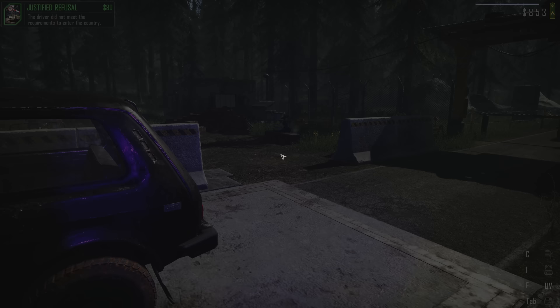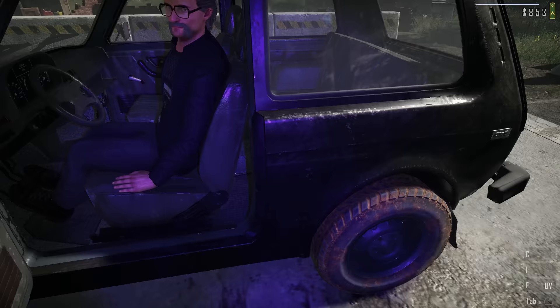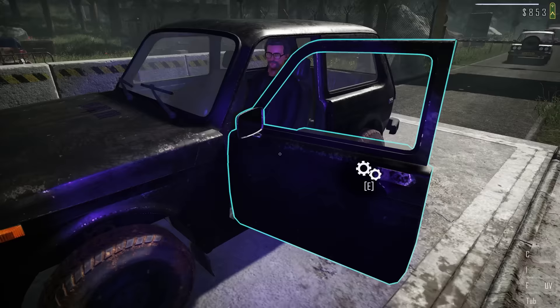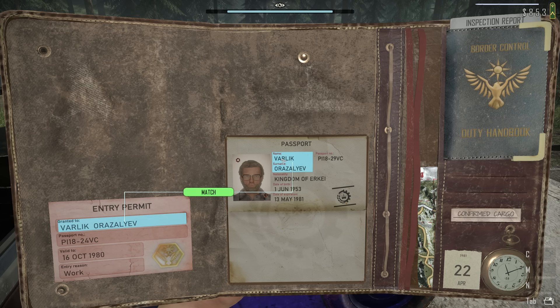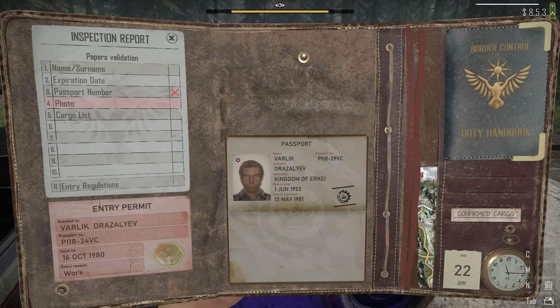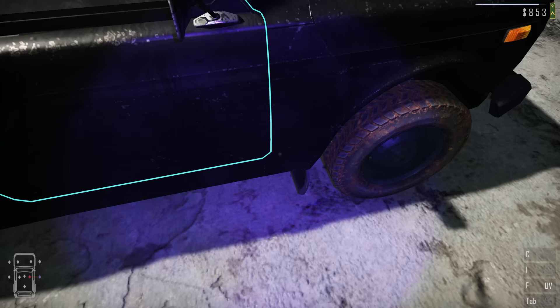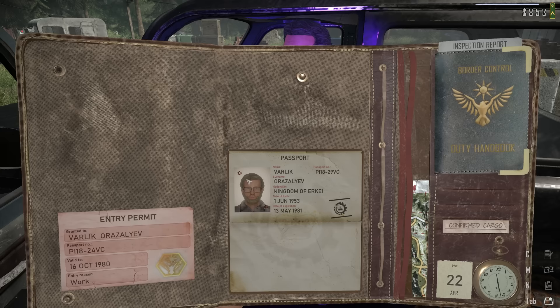I didn't get the full amount of money though - don't know what that's about, so maybe I did something wrong. Documents please - I didn't check the number plate - that's fine. Photo doesn't look right, the facial hair looks different. That's a match but I think it's expired as well. Expiry and also the photo doesn't match. I'm sorry, you're not allowed in my friend. You are denied entry.